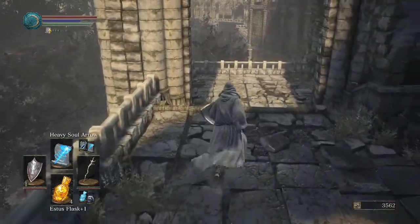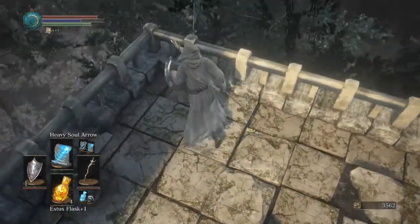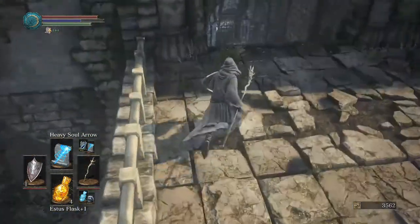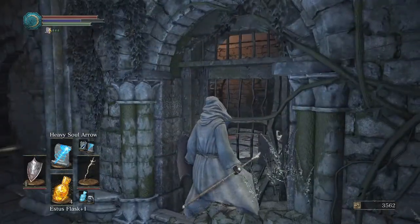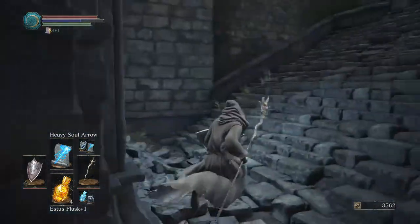Onward bone — always good to know we have an out. We've got stairs going this way, but what horrors await us if we go that way? Looks like more swamp — and a door. Possible shortcut later on. Yeah, we're not getting through there now. Maybe a shortcut later, but maybe it's just teasing us.